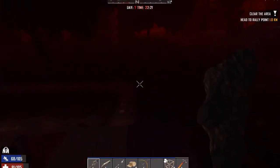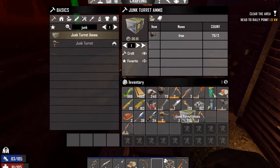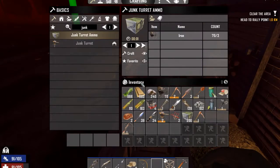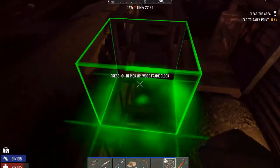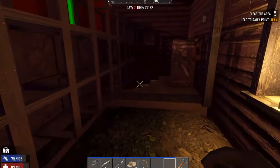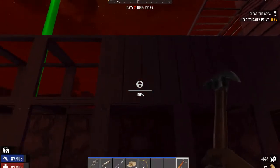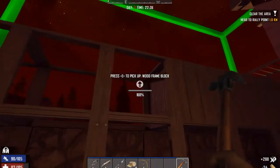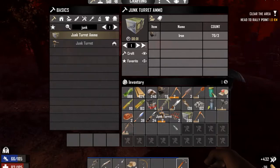I think if I put a junk turret down it might be able to take these guys out. Like I said, I was unprepared for this — I really have a lot of work to do. That should slow them down — now they're going to have to fall back down. They can break right through those wood frames, so let's upgrade them real quick. That should slow them down — then they won't break through. Let's get this gun and start shooting back down. I need to get this junk turret up pretty quickly here. Mr. Junk Turret — put it up top.